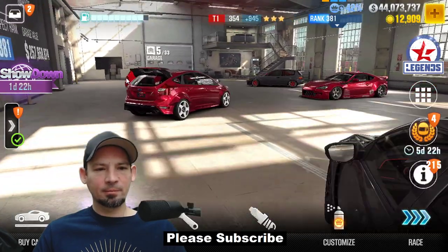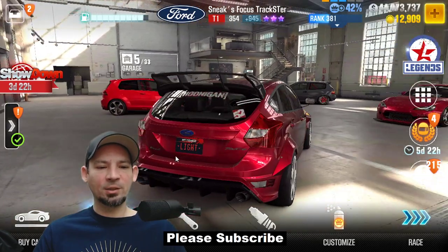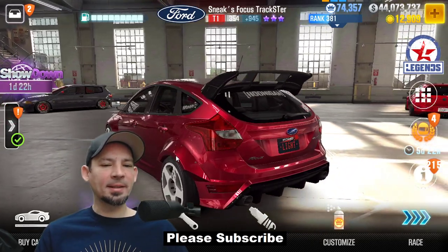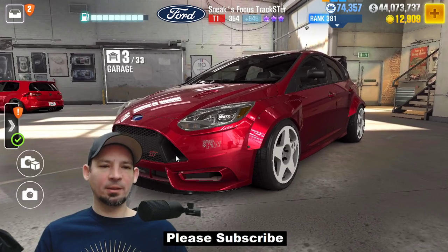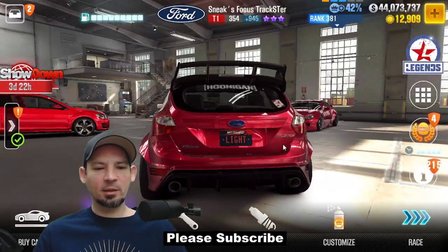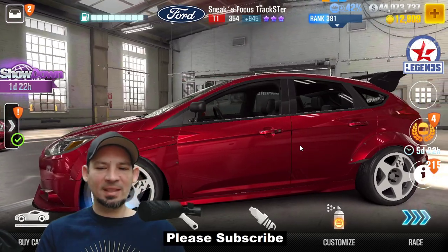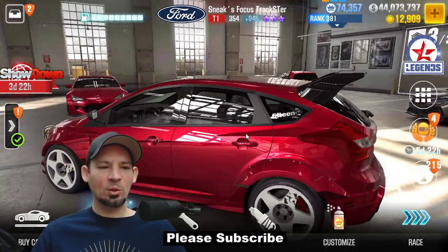Neek's Focus Trackster — another one of those boss cars you're going to win eventually. This is probably the fastest tier one car in the game; it dominates live racing in tier one. You can't beat this car — it runs way faster than any other tier one car in the game. So if you see one of these in live racing and you're running a tier one or tier two car, don't race it — it'll probably kill you. Super, super fast car.